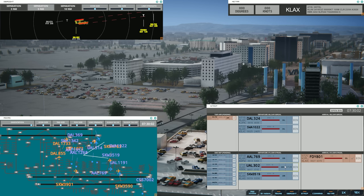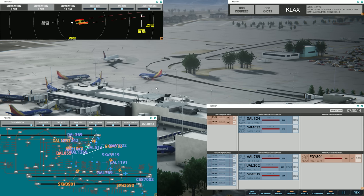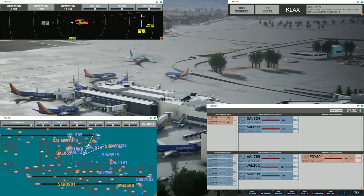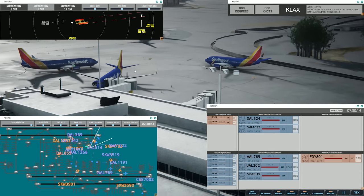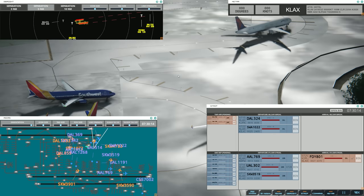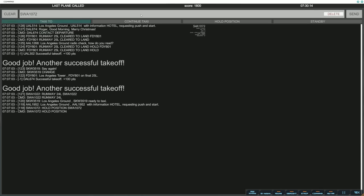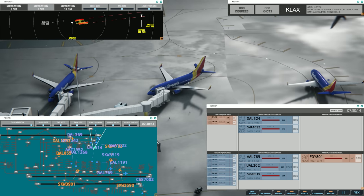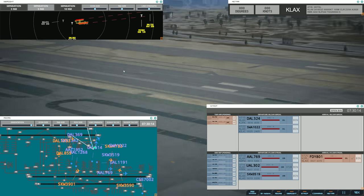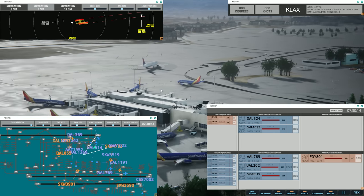Los Angeles Ground, Delta 369 with information Hotel requesting push and start. It looks like there's enough space — hang on, we're getting in close. Oh no, it's not gonna work — ended up with a bit of a heads-up situation right there. The one that's arriving with all the people on it — let's delete that one. Delete — I'm sure I get a penalty for every aircraft we delete, but you know, we're working one-person LAX here. Oh gosh, I didn't see the time — I'm gonna need to wrap this one up.